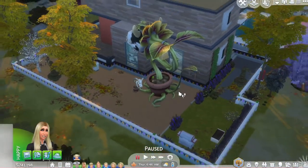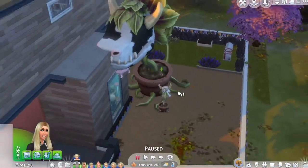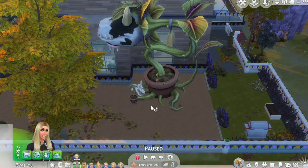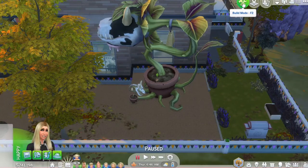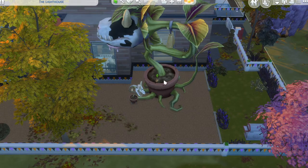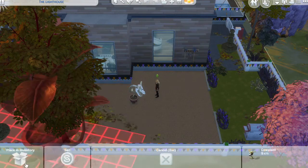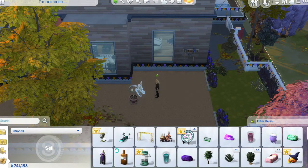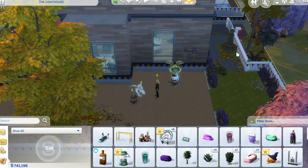Unfortunately, we can interact with giant cow plants but we can't feed them and we can't play with them. Our next step is to go into build mode and drag the giant cow plant into your inventory, then drag it out of the inventory back onto the lot.